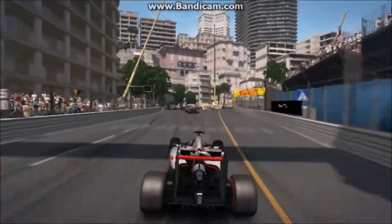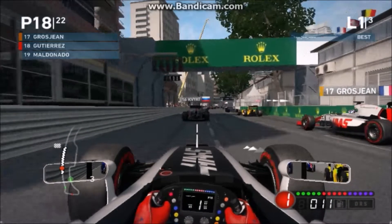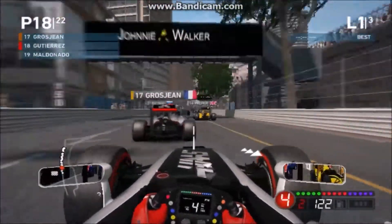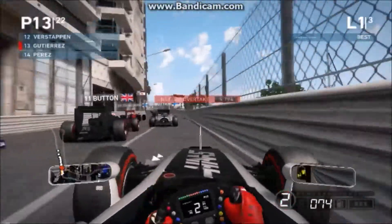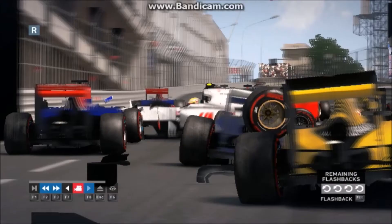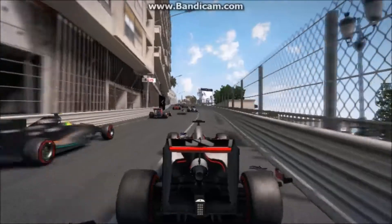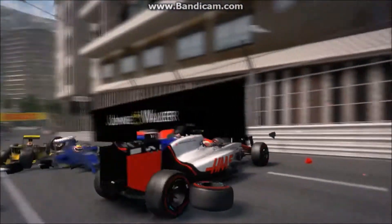I'm surprised we didn't get terminal damage. Attempt number three — we've got to be really careful of Maldonado now that we know his full destructive capabilities. Lights out and away we go again on the principality. We manage to block off Maldonado and make it to the first corner without incident. Then we lose our front wing and get terminal damage — that's the big three right there. There goes a Sauber, then we spin around and go into the side of another Manor car.